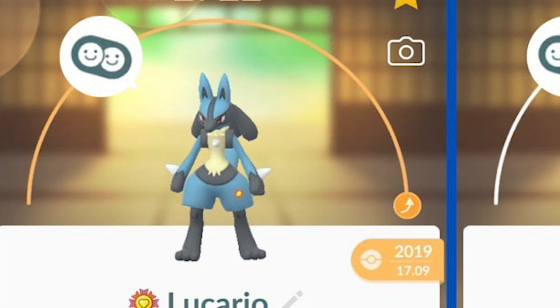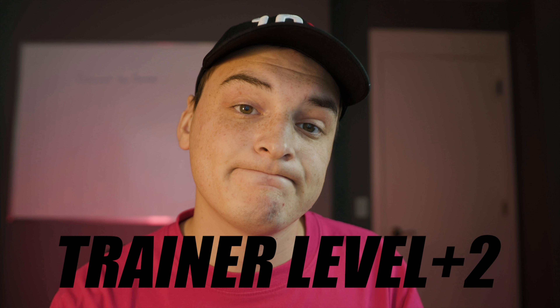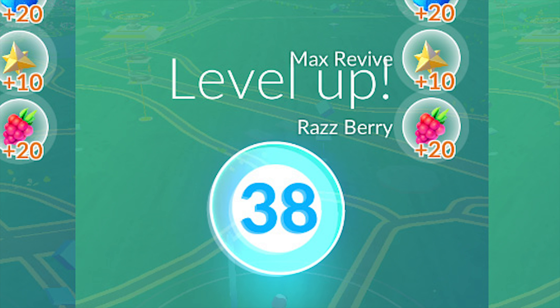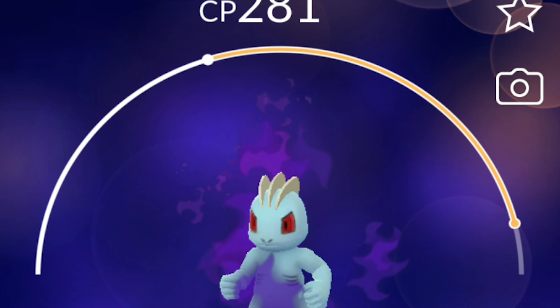You can buddy boost your Pokemon to level 41 by having it as your buddy and gaining 300 hearts — it gets a CP bonus equivalent to one extra level. Also, the max level you can power a Pokemon to is two levels higher than your trainer level. So if you're trainer level 16, your Pokemon max out at level 18. Powering up stops at level 38 because level 38 plus two equals level 40. Once you hit trainer level 38, you can have max level Pokemon.